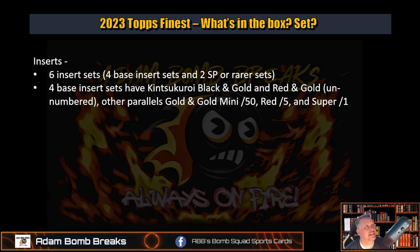Let's look at what's inside. That's the base. What about the inserts? Inserts are pretty cool in these. There's four insert sets. Two of them are rare, and short prints are even rarer than that. Four base sets have the Kintsukoroi — black and gold, and red and gold, which is interesting. They used to be red and yellow, but they are listed as red and gold. Those are unnumbered, but we give you a number for them, and it actually depends on the insert.